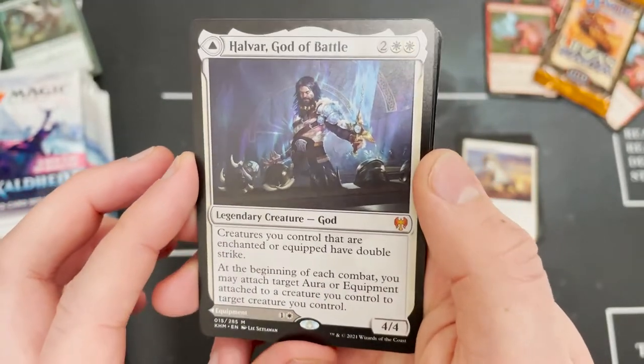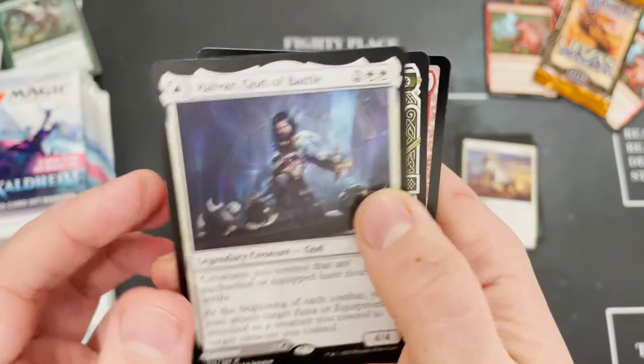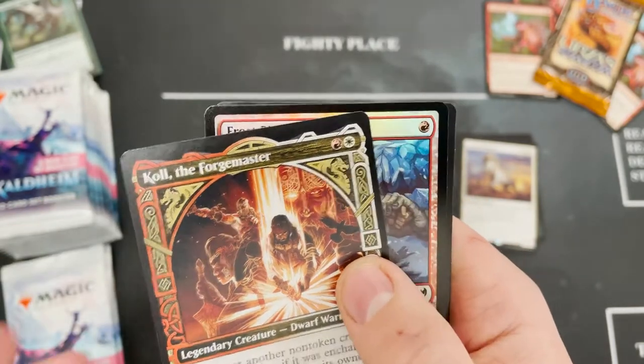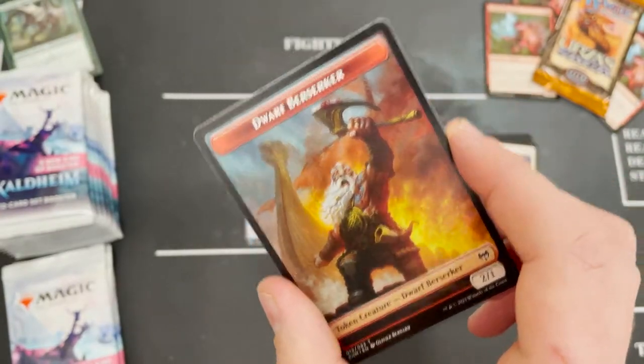Another mythic for the pack opening — a really really cool one. Out of that, we've got Colossal Plow the Forge Master. Foil Frostbite — you wouldn't be long getting Frostbite — and no list. I think the lists have dried up early.